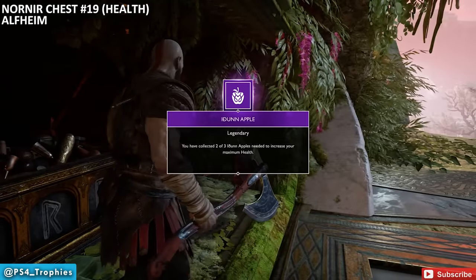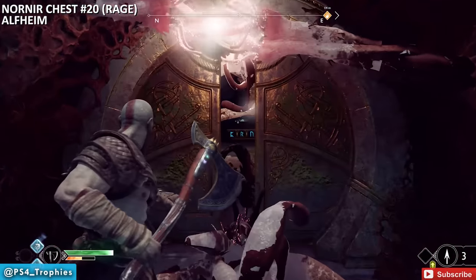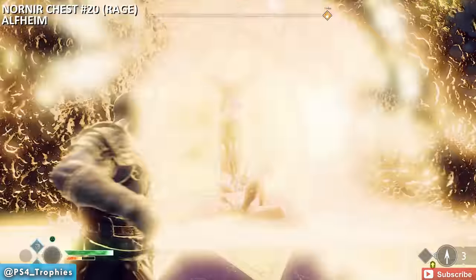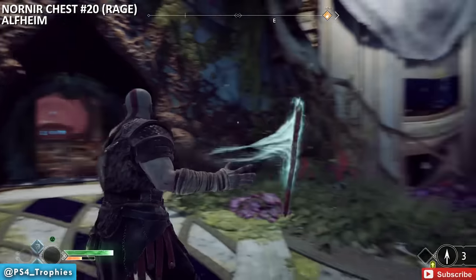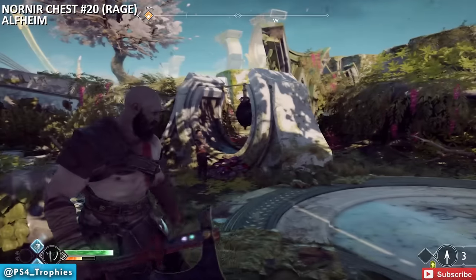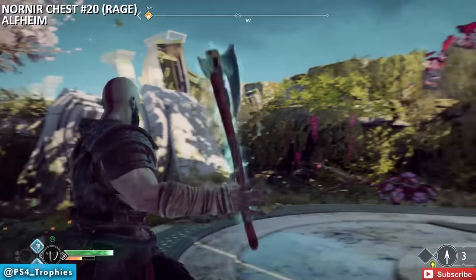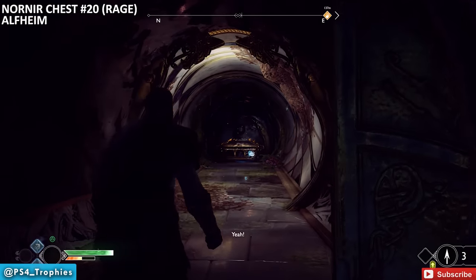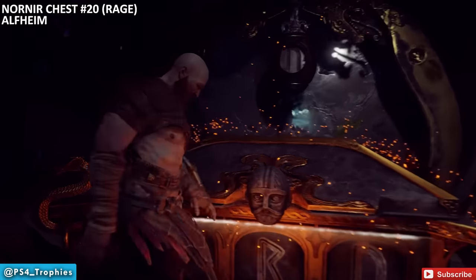At a fork, go left to find a door blocked by objects — clear it and you'll see the chest. There's a bell to the left, one above, and one far in the distance. Stand in position to hit the first two bells without moving, then run to the doorway and throw at the far bell. That third one is a little tricky, but with patience you'll get it in a few minutes.